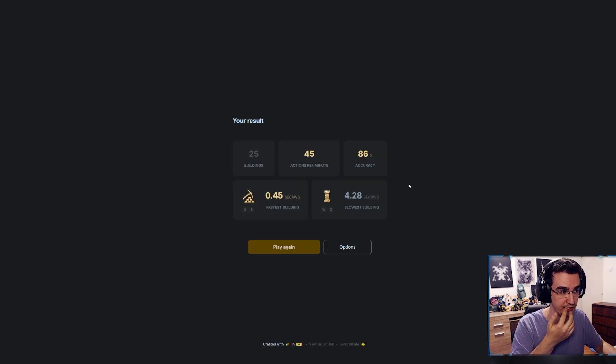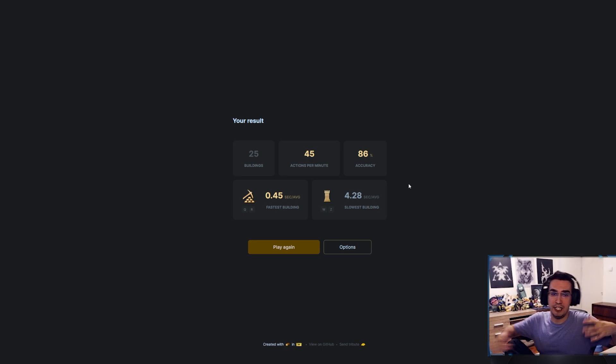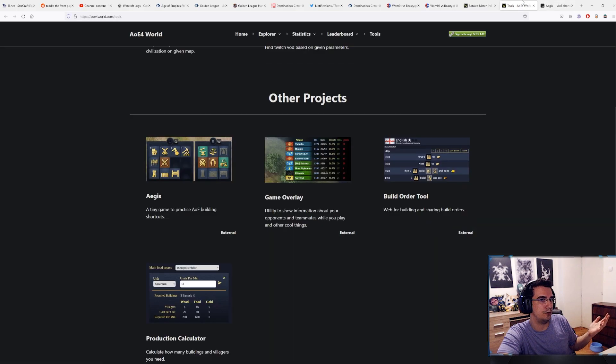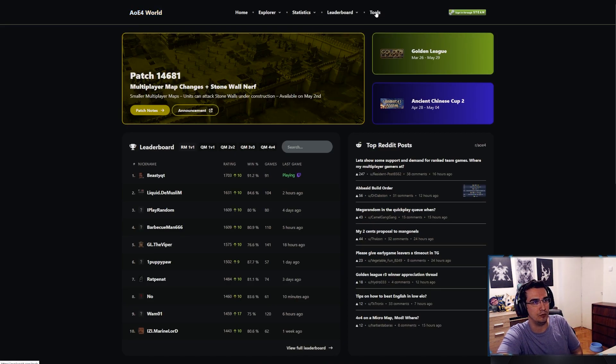If you want to practice hotkeys, it's free. You go to the AoE4 World website and click Tools. All the other stuff you might want to see is right there too. I just wanted to share that, guys. If you're watching on YouTube, thank you so much for watching. If you're watching on Twitch, let's keep going.